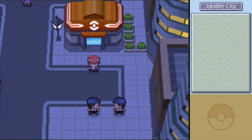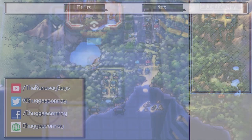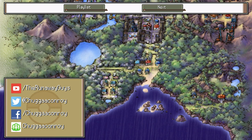We have gotten to Jubilife City and found Barry. We've made it through a route and made quite a bit of progress, so we're going to end things here. Next time on Pokémon Platinum, we're going to explore Jubilife City and see what there is for us. See you guys then.